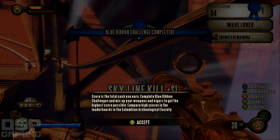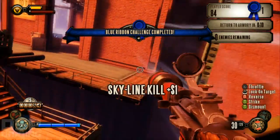Your score is the total cash you earn. Complete Blue Ribbon Challenges and mix up your weapons and vigors to get the highest score possible. Compare high scores in the leaderboards in the Columbian Archaeological Society. There we go, alright.